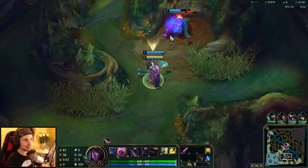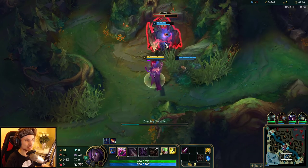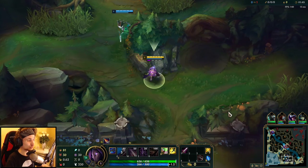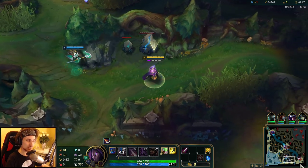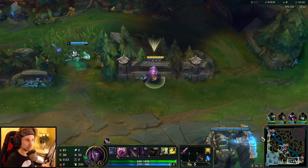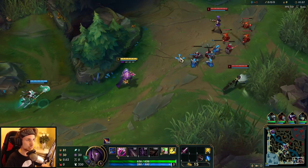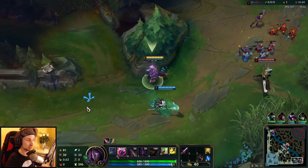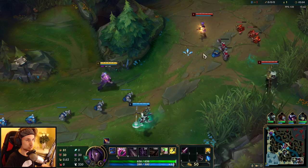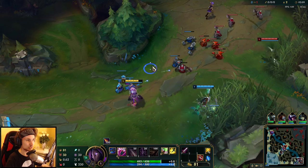Hey guys, welcome back to another Season 10 educational gameplay guide. Today we're going to cover Jhin AD Carry. In my opinion, if you can master Jhin, he's such a good AD Carry. I recommend him for solo queue because he's really good at the moment. It's a pretty safe pick in laning phase and he's pretty good in mid-late game as well. He just fits into so many team comps. You can find the runes and the full build in the description.